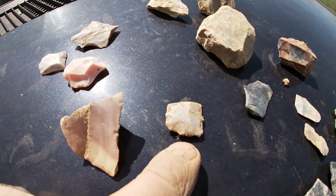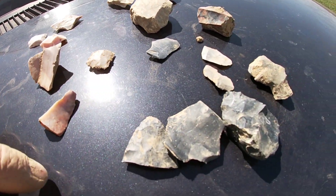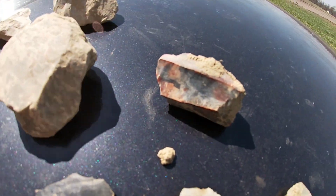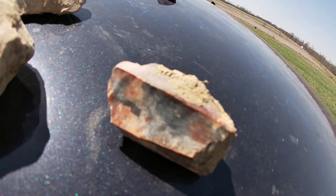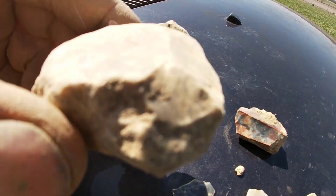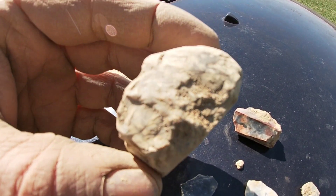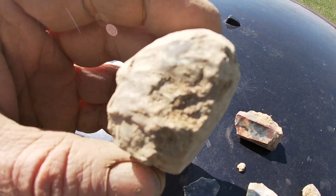There's the base of that broken stem Dina point. There's a broken tip. There's Upper Mercer — I was getting some Upper Mercer in here too. Look at that stuff everybody — it's fantastic: red, white, and blue. There's that little spalling hammer — you can just see it's been beat all over.